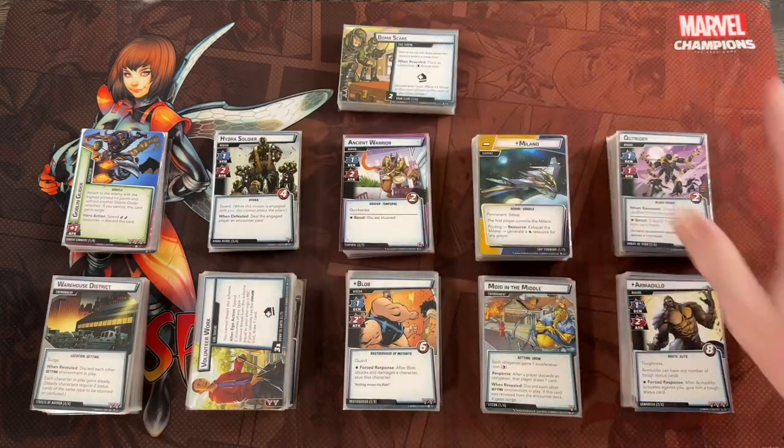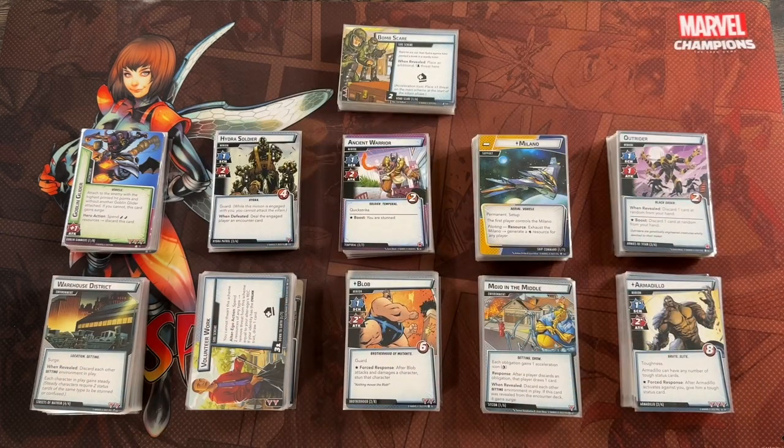I have all of the encounter sets in the entire game laid out — except I don't have the Kree Fanatic print-and-play one printed out. We're going to take a little bit of time to go through every single one of them, discuss what elements they add to an encounter deck, how they vary from other modular encounter sets, how to determine the difficulty of each set, and what type of villain each one would work best in.